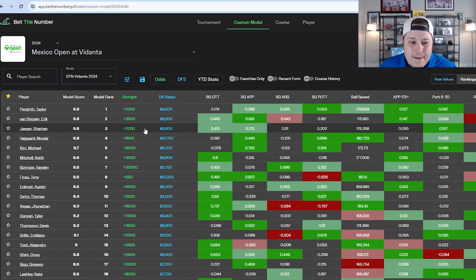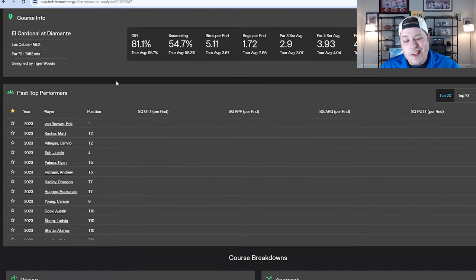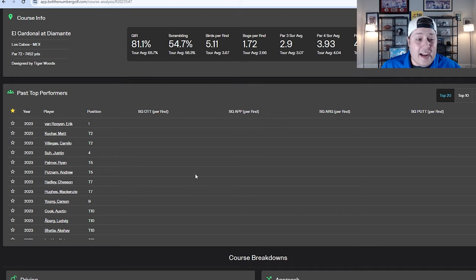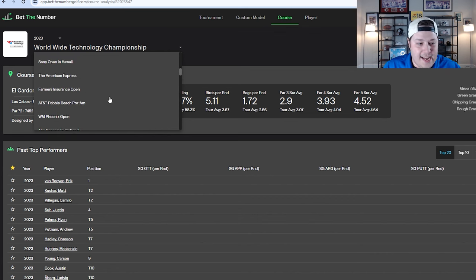In terms of course comps, they're not the strongest this week. The Worldwide Technology Championship at El Cardonal is one — another resort style, wide open, Tiger Woods design. The Country Club of Jackson — home of the Sanderson Farms Championship — is also a decent comp. It's a relatively long course, par 72, that emphasizes ball strikers. You don't have to putt very well to have a good week there, similar to what we're expecting at Vidanta.